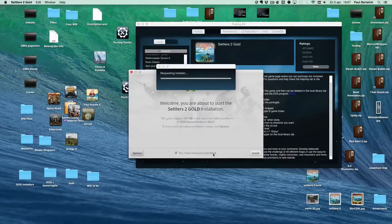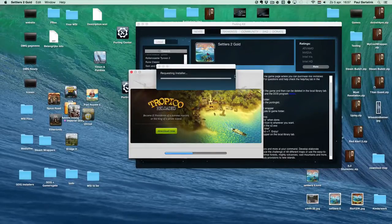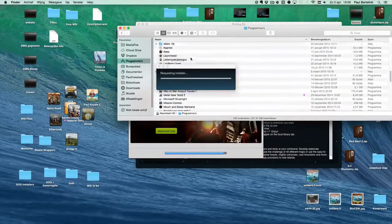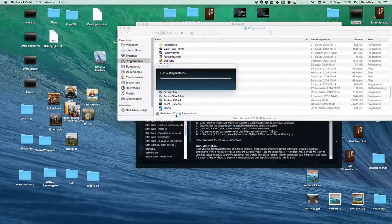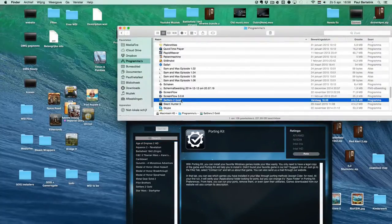First, you can install it — click Yes, install. This will install the game into the Porting Kit, but the Porting Kit cannot launch it yet. So what we will do is, after installation, we will navigate to the application folder. I will go there already — I go to my application folder and search for the Settlers 2 Gold wrapper. Click Exit, don't launch it. Then the Porting Kit will say it's been successfully added into your local tab. Settlers 2, as you can see, is already in it now.